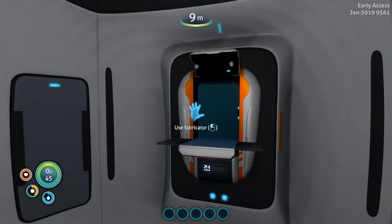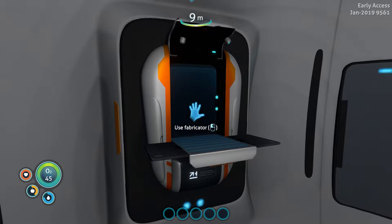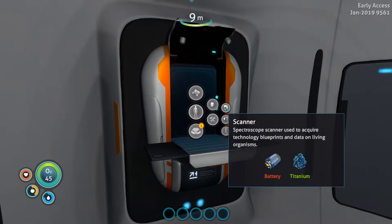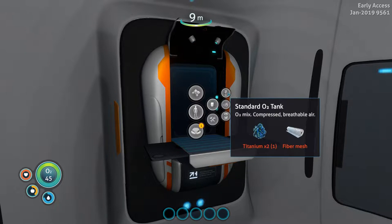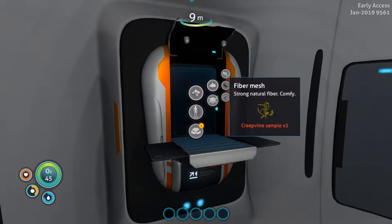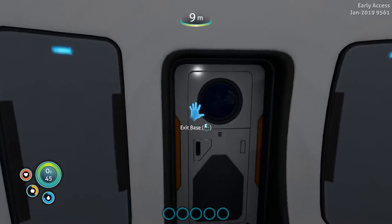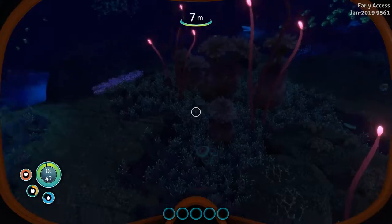Hey everybody, it's BC here and welcome to another episode of Subnautica Below Zero. I'm in my little habitat and I was just going through what kind of things I want to start working on making in the fabricator. I think the first thing we need is a survival knife because we need fiber mesh, which requires creep vine samples — and for that we need the knife. We also need silicone rubber, and I'll grab whatever quartz, titanium, and copper I find. Let us go. I do have to keep an eye out for my oxygen, and it is pretty dark.